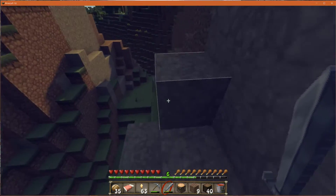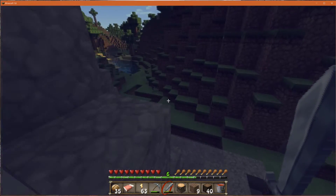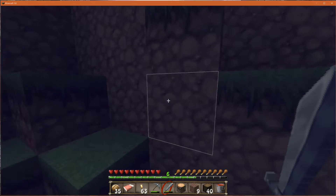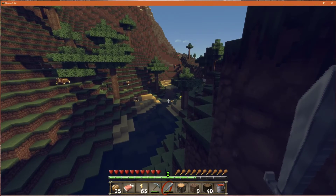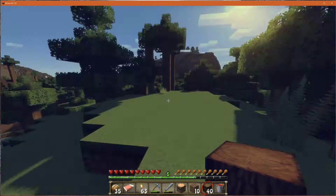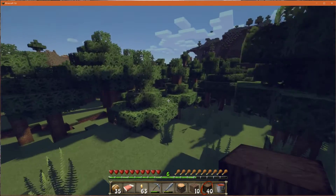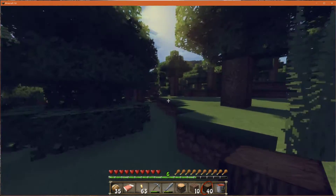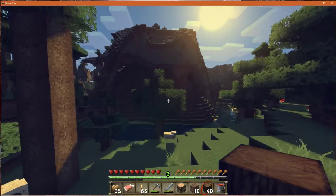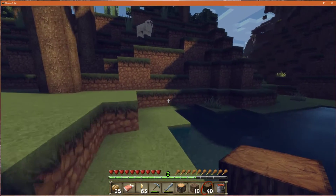Now we're going to traverse this through an easy way — that's not too bad. Kind of want to go up here, I think. Some wolves there. And again I would love a wolf of my own, but no actual bones on me, so I can't do that right now. Those rabbits do get big, don't they? It's a bit freaky — they're about half the size of a sheep sometimes.